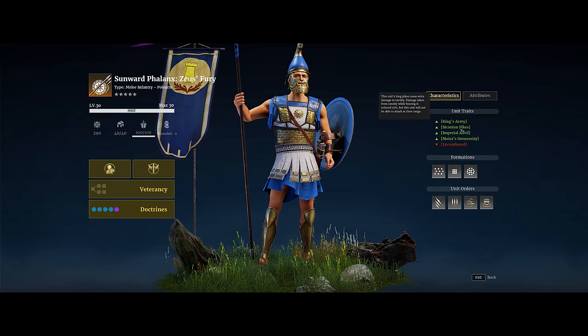The first unit trait of note is Sakani and Pikes. The unit's long pikes cause extra damage to cavalry, and damage taken from cavalry while bracing is reduced by 15%. However, this unit will not be able to attack at close range. So if cavalry is able to penetrate the formation and get right on top of the troops, they won't be able to attack — for example, against Winged Hussars who can get through your formation or attack from the flank.